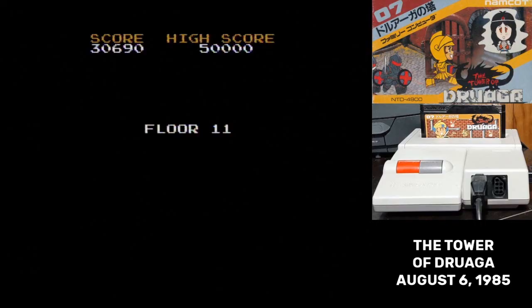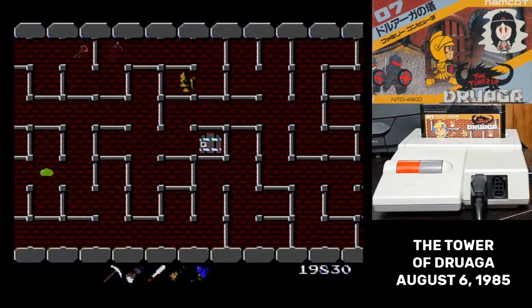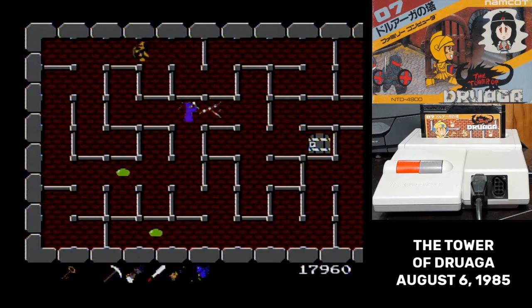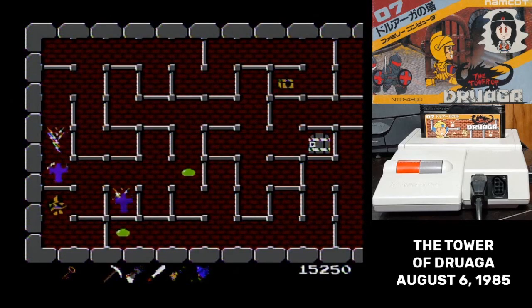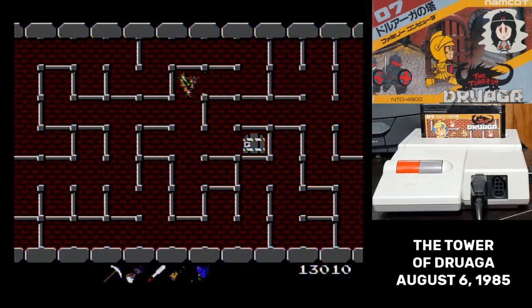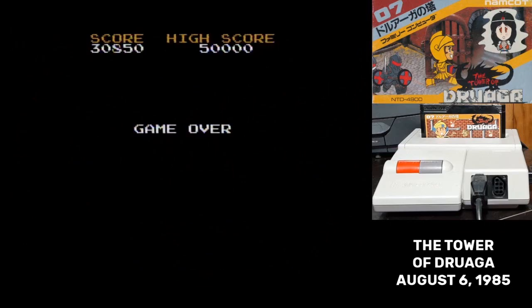I'm of two minds on Tower of Druaga. I like it conceptually and I recognize its historical significance, but the rough edges on it are really rough. Having to hold the sword out makes any kind of level with wizards on it just a nightmare. And it's got a bit of a maneuverability problem, where you can't easily rotate Gil's facing unless he's at an intersection. Tower of Druaga was a game for a cultural moment, and that moment has passed. I think it's good to check out because it is so significant, but I also think that someone coming to it without nostalgia probably isn't going to get a lot of fun out of it.